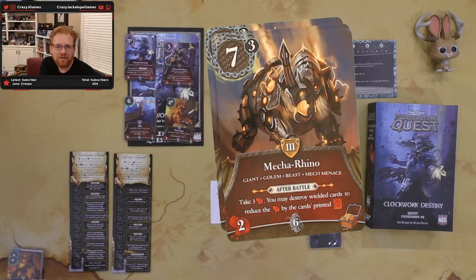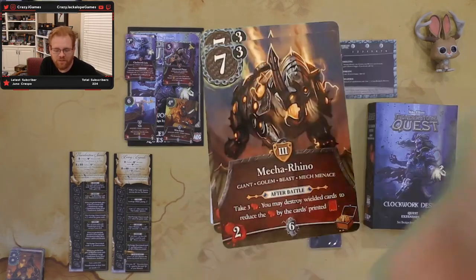And we have the Mecha Rhino — a charging cyborg rhino. After battle, take three wounds, but you may destroy wielded cards to reduce the wounds by the card's printed skill. That's kind of cool — you shove things in front of the rhino and let him trample that so he doesn't trample you. I like that mechanic. Seven plus three; he's not horribly tough, but he's going to destroy your stuff. I like him as a level three.